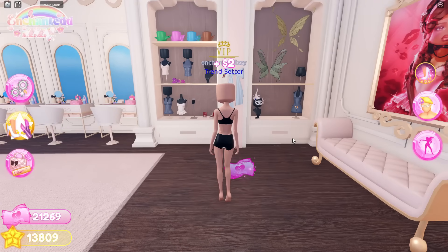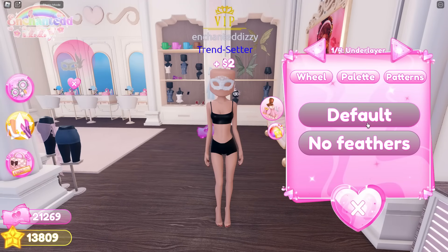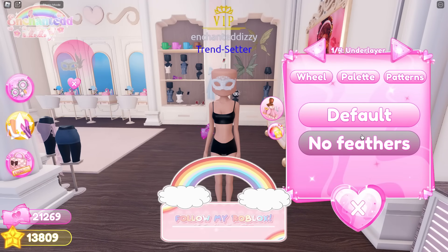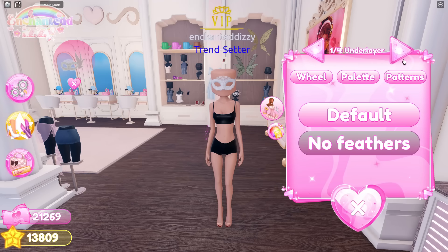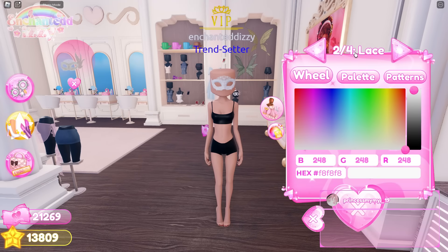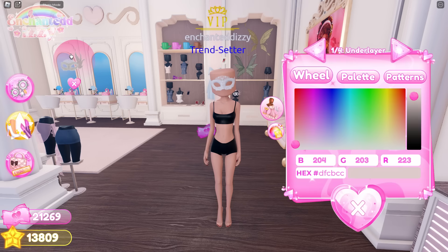Over in the VIP section, the masquerade mask has a new toggle — you can now toggle off the feathers, which I think is going to make for some really nice outfit hacks. Also, GG said in the update log that she fixed the 'being stuck on 24' issue. I think she's referring to when you open an outfit to color it and it gets stuck — now it opens straight to the first layer, which is nice.